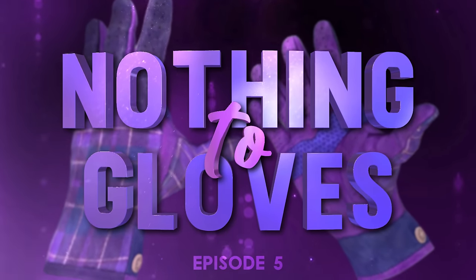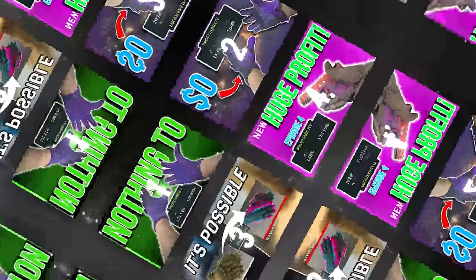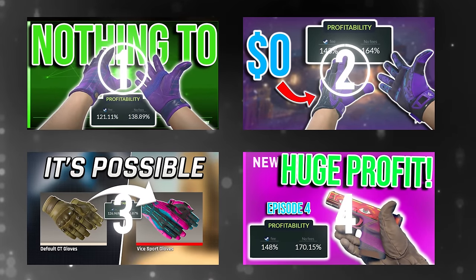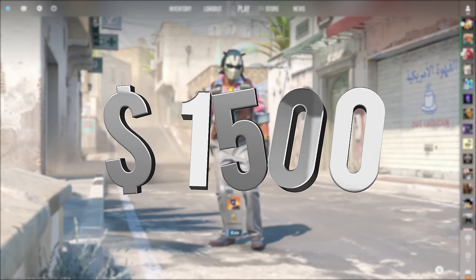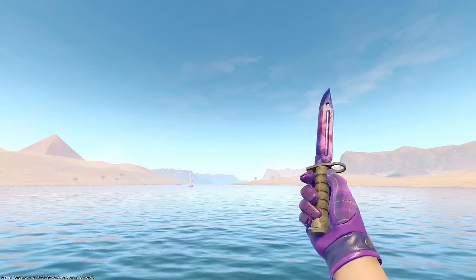This is From Nothing to Gloves with Profitable Trade-Ups, the series where I started with $0 and will be using nothing but profitable trade-ups to get myself a pair of gloves. Our goal is set at $1,500 to get ourselves a pair of factory new Imperial Plaid gloves to go with the rest of my purple loadout.